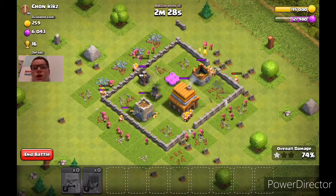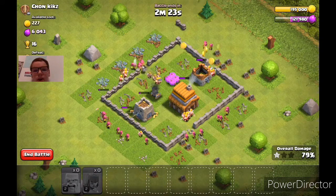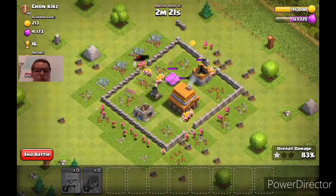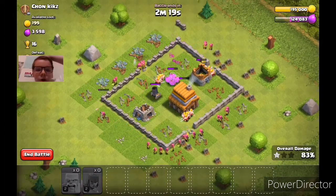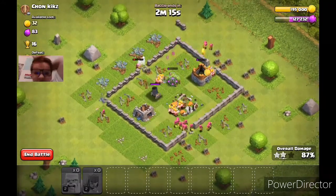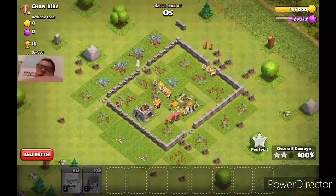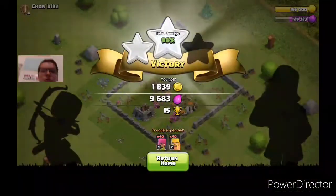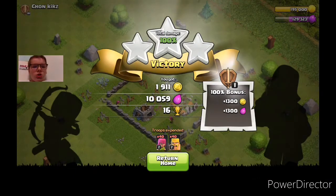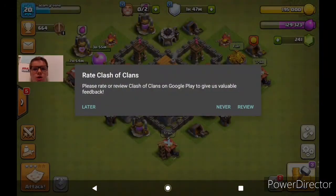Yeah, we're definitely going to be able to three-star this. I definitely wanted to get a three-star in this video because that last attack was horrendous. So yeah, I'm just going to try to get some trophies up — we'll get 6 trophies, so we'll technically gain back those trophies we lost in the last attack. Why is no one going for the mortar? We only have one archer going for it — we just lost a buttload of archers. Even though we still three-starred anyway. Man, why was no one going for that mortar? Horrible troops.